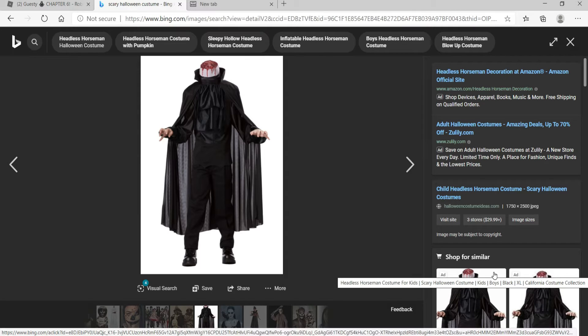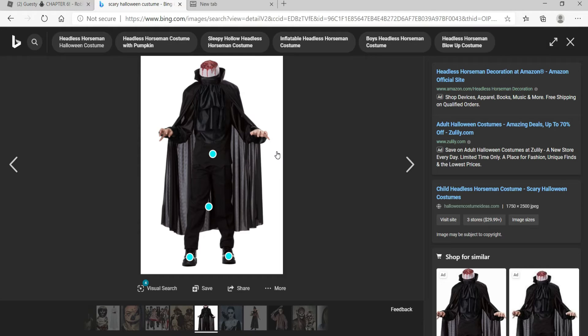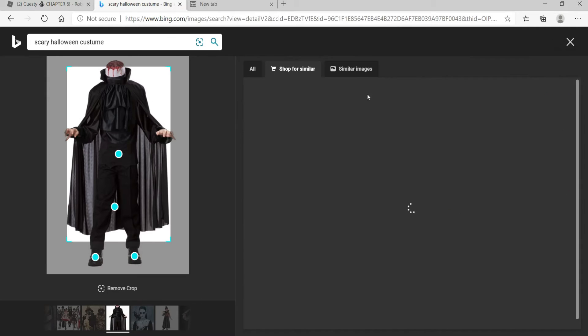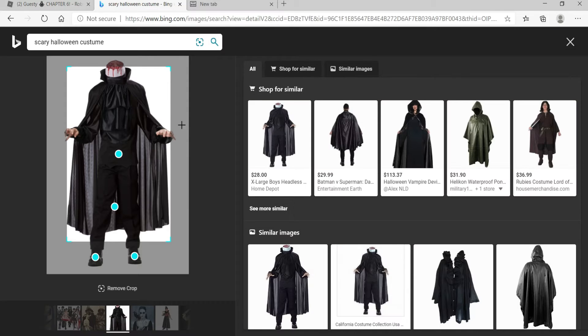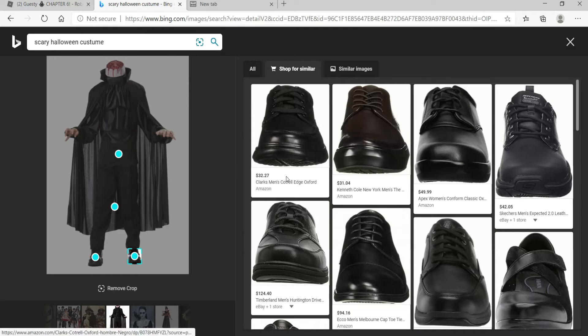Number 8 goes to this scary headless horseman costume. This is so creepy — I've never seen anything like this. How do you wear a costume with no head? It's a large headless horseman, which is so creepy. You can also buy shoes with it for 31 dollars. You can see underneath the white thing to pretend it's a head.